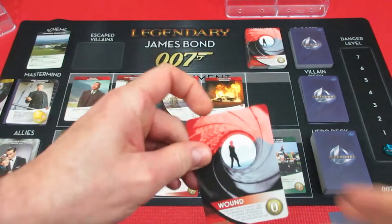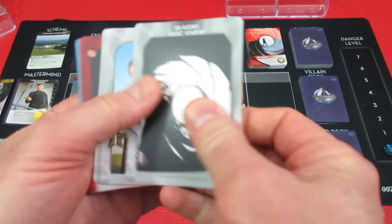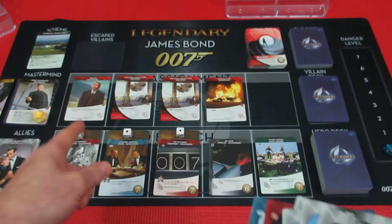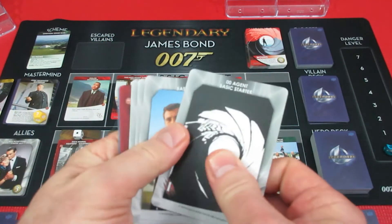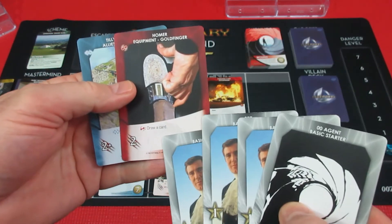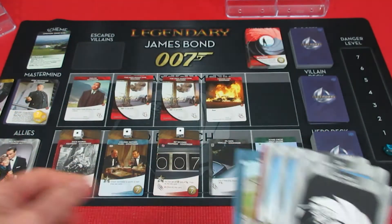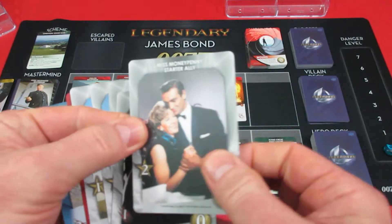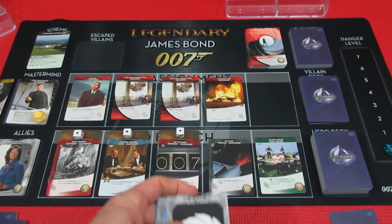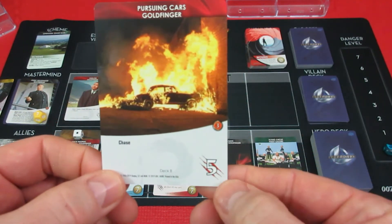George gets a wound. He has two, four, five attack. He can get rid of that chase card - he has to. No synergies at all, but George mustered five attack and three recruit. With three recruit he's going to get a Moneypenny because we need recruit, and with five attack he's going to blow up that pursuing car.